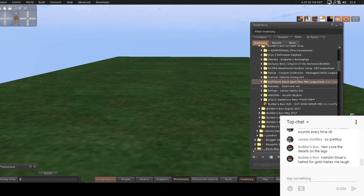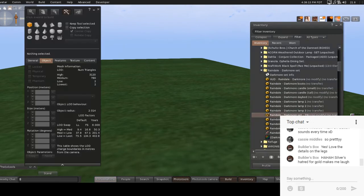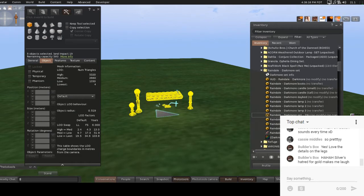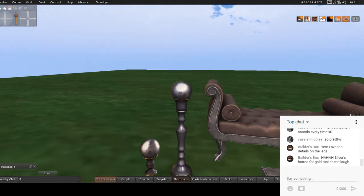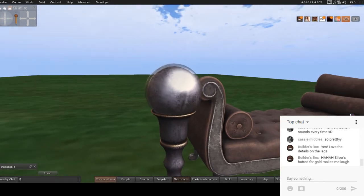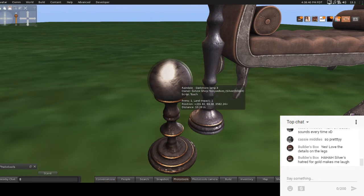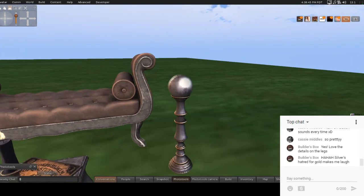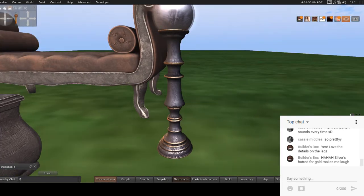Next we have Raindale Darkmoor Set — oh, it comes with a HUD. There are Darkmoor books, candles small and tall, day bed, three different lamps, a linked-together rez set for 19 land impact, a spirit board, table, and tarot cards. Let's rez up the one that's kind of put together for a scene. Ooh — digging the shine. Lamp number one has a land impact of one. You touch it and it does come on even more. This is lamp number three, also land impact of one. And then this is lamp number two — I love that there are three different sizes to choose from.